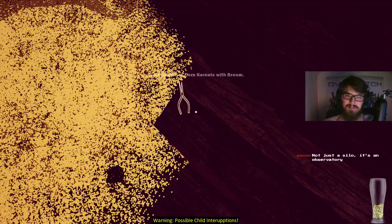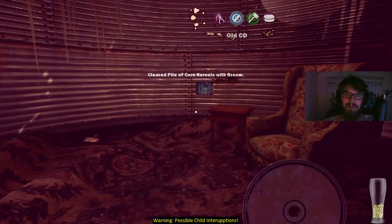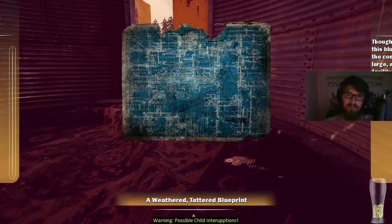There's a pile of corn kernels. Swept it clean — got needle nose pliers. Found a weathered, tattered blueprint. It's hard to make out, but this blueprint looks like it's for the construction of a very large and very poorly planned facility, with a farm situated on top of it. The facility itself set an agricultural record for having the largest number of corridors that lead absolutely nowhere.